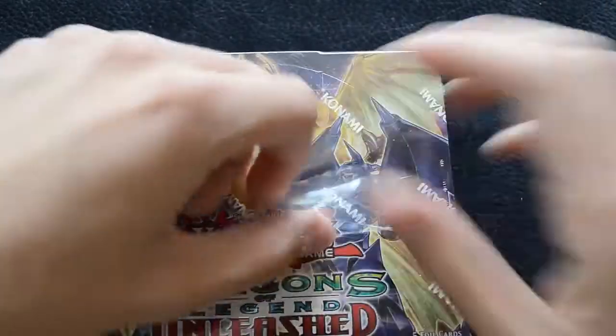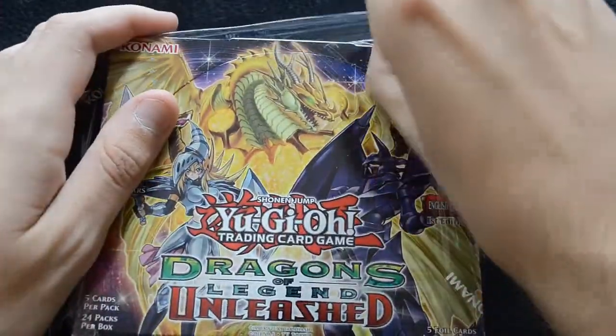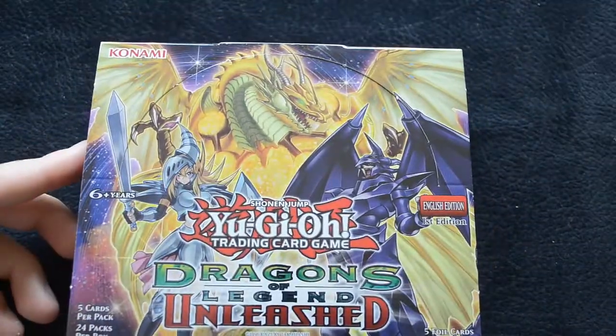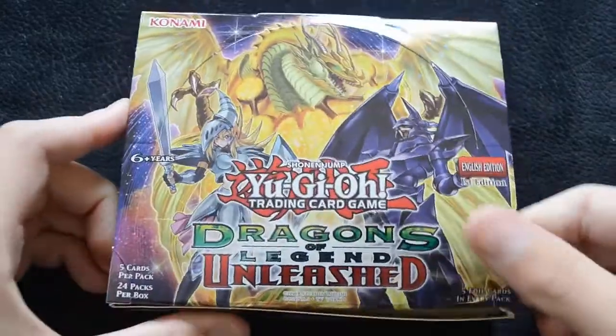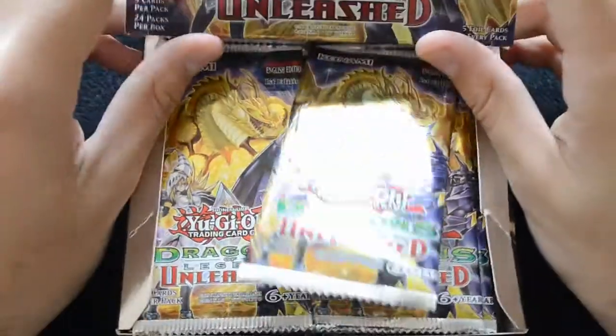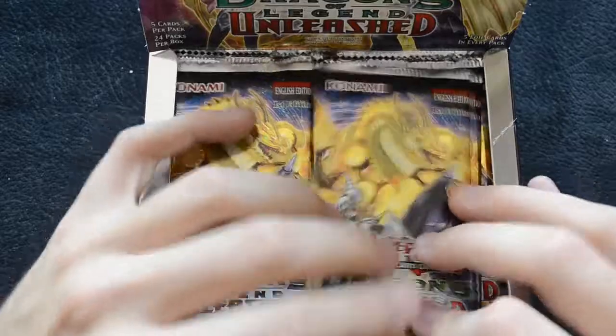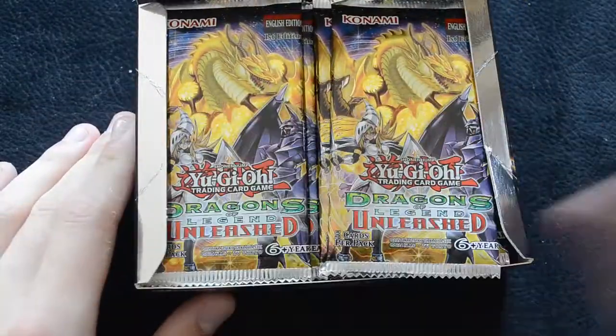This is one of the special holofoil-based packs, so you'll only get five cards in each pack, but you'll still get 25 cards per box. We expect one secret rare to every four super rares. As per usual we have the stand mode for the box, and all 24 packs are set side by side. We'll work through one half and then take a quick break and go on to the second half.